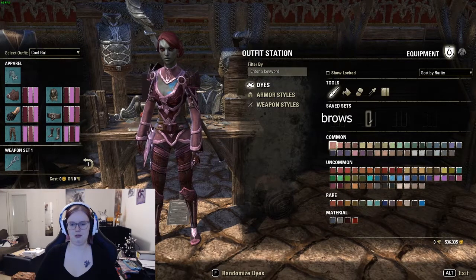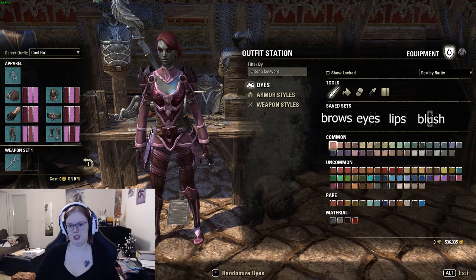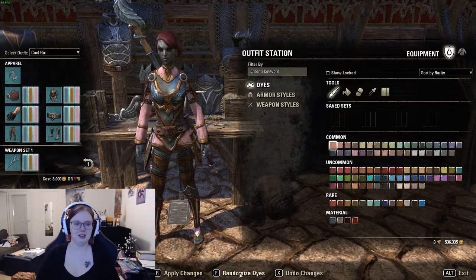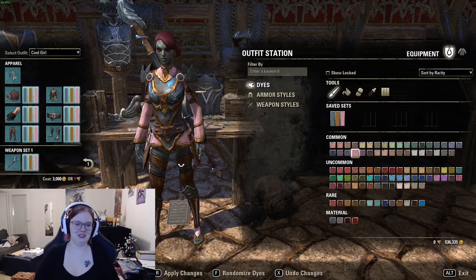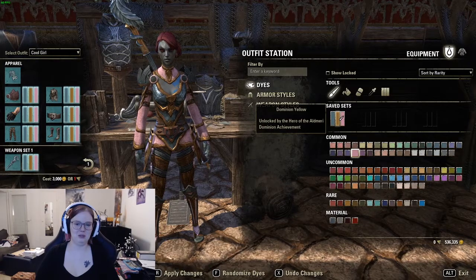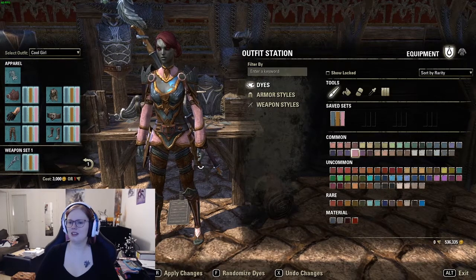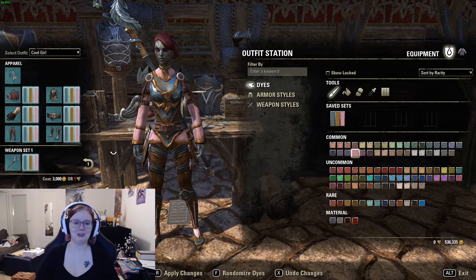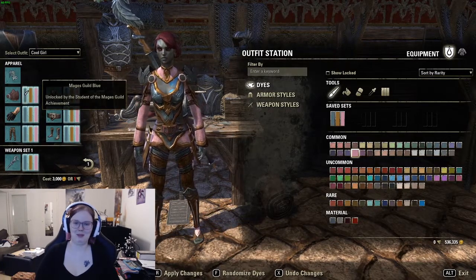I'm gonna do brows, eyes, lipstick and blush. Let's randomize me some brow colors. Blue. I feel like none of these are very good options. I guess the Dominion yellow might work, since I'm kind of blonde actually. I mean my brows are kind of dark, but I think I could work with that. But since the blue is the first color, I guess I'm gonna have blue brows.